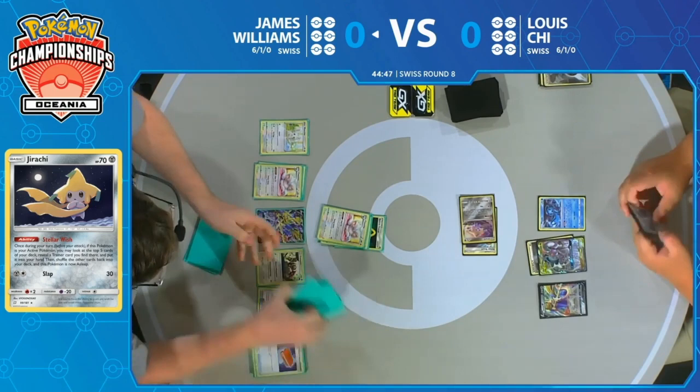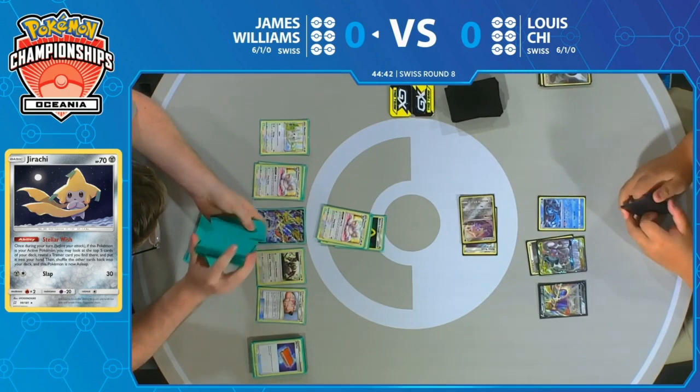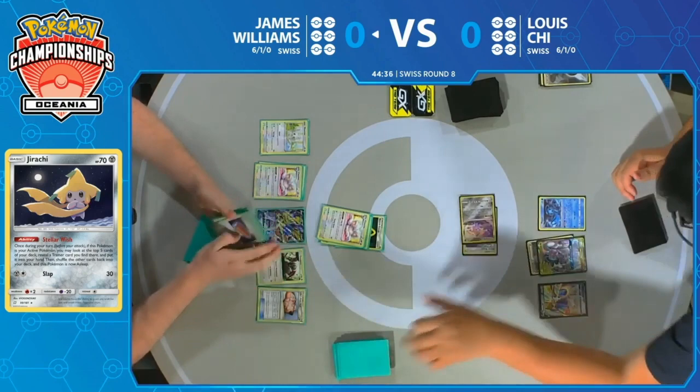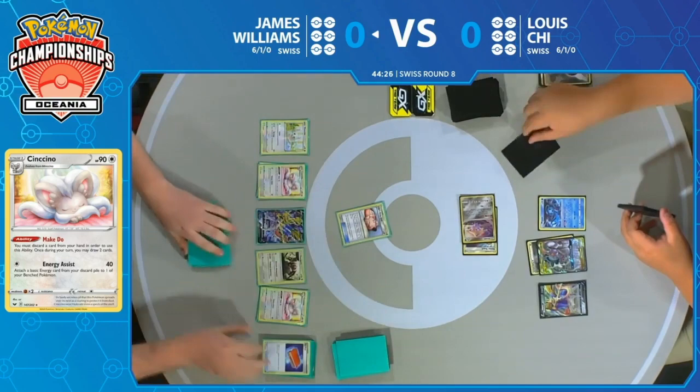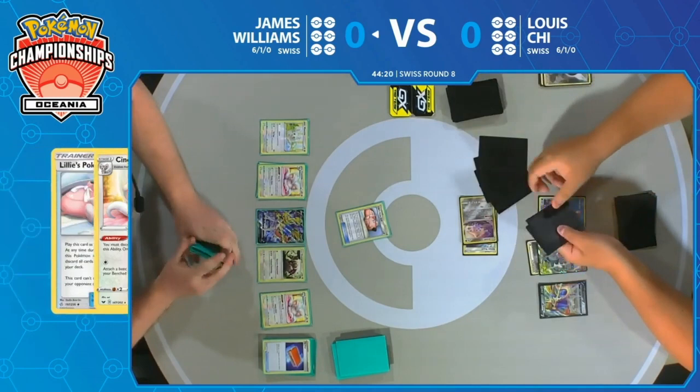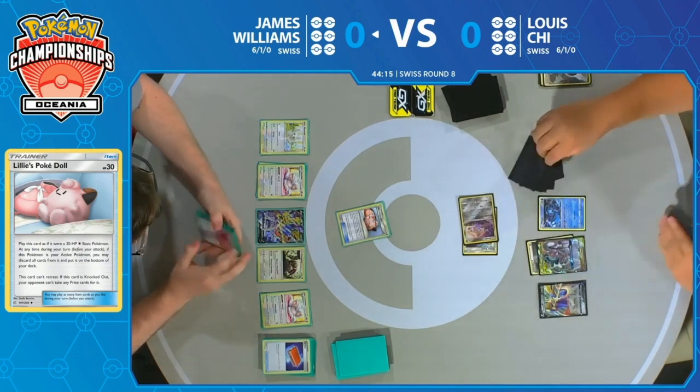We do see that James is going to go ahead and give himself some more Cynthia and Caitlin, so he can just continue to chain more discarding effects by way of Bellelba & Brycen-Man. We'll see if he's able to keep that going. Just a great way to continue to draw through his deck and really load up a big hand. Eventually he gets Lieutenant Surge and sets up for maybe that 11-card discard that a lot of people have been fearing. Ending the turn with Intrepid Sword, drawing three cards — no Metal Energy in James' deck at all, so it's just always draw three.